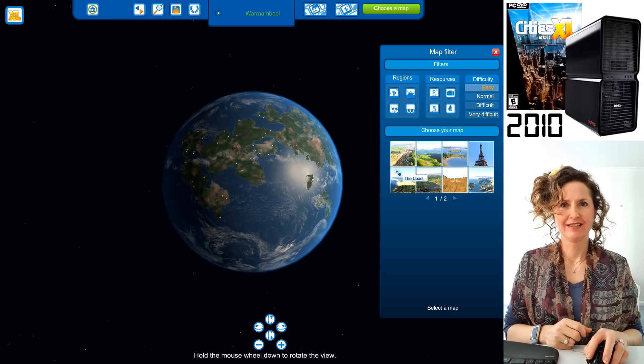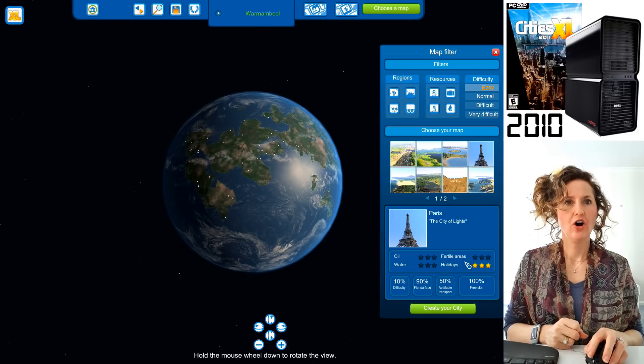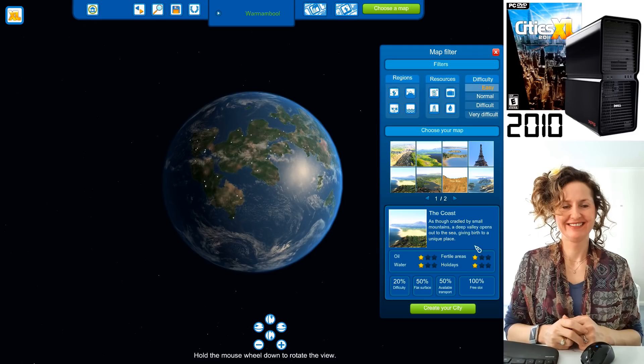So you can select from places like the fertile plains, lake on a plain, the peninsula, or Paris. Choosing the coast is a good option because it's got a little bit of oil, a little bit of water, a bit of fertile area, and a bit of holiday potential.